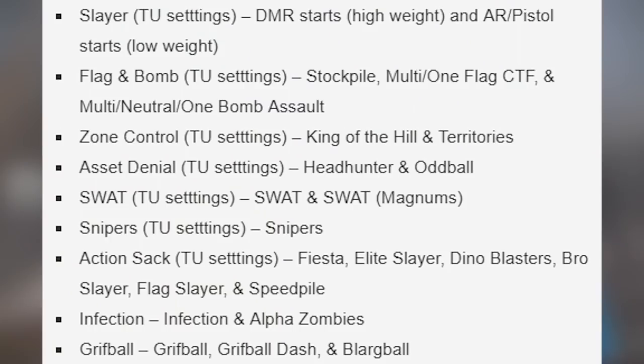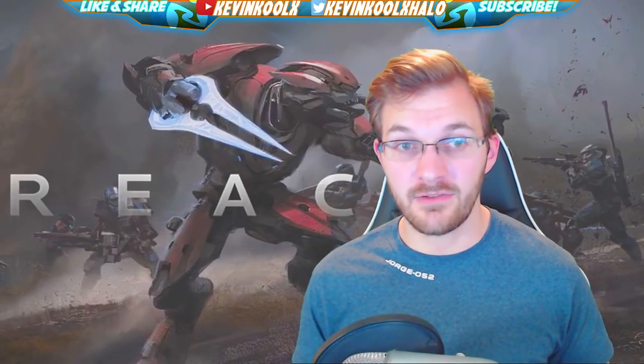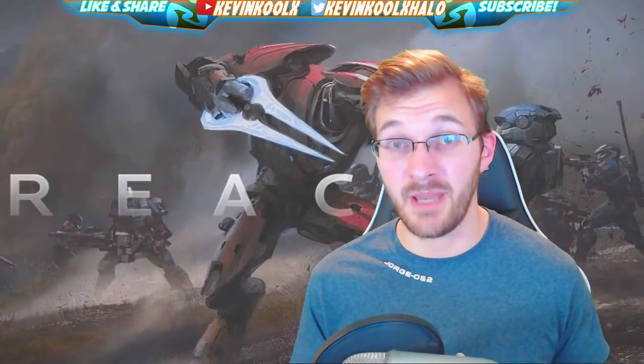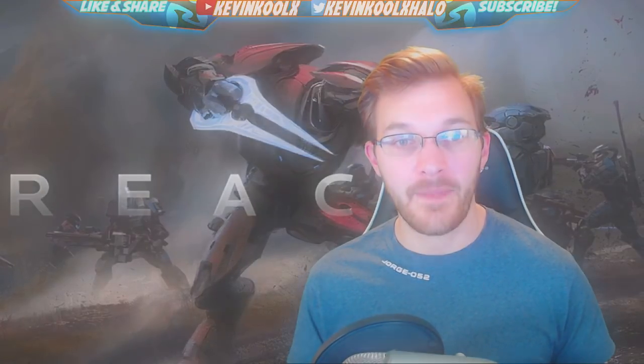Game modes like Slayer will feature DMR starts — heavily weighted — and also AR and pistol starts. The pistol in Reach is actually pretty good after it was patched during the title update. Flag and bomb modes are title update as well: stockpile, multi and one-flag CTF, neutral, multi and one-bomb assault. Zone control matches — King of the Hill and Territories — will be in there. Asset denial such as Headhunter and Oddball — yes, Headhunter is coming back from Reach, a unique free-for-all mode with an objective twist. SWAT and SWAT with Magnums, Team Snipers, and title update Action Sack with Fiesta, Elite Slayer, Dino Blasters, Bro Slayer, Flag Slayer, and Speed Pile.